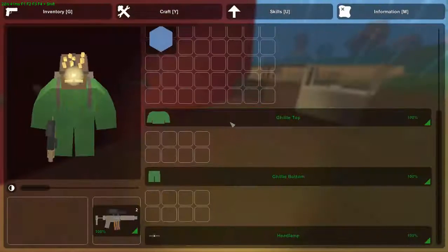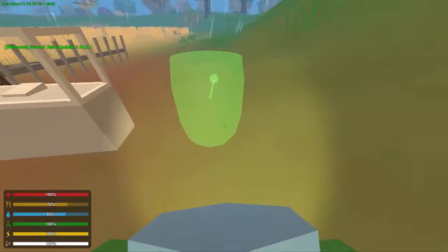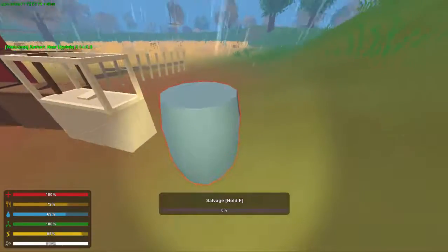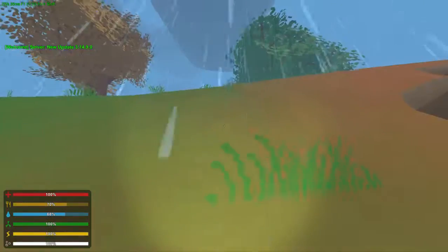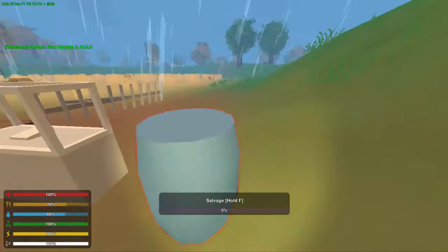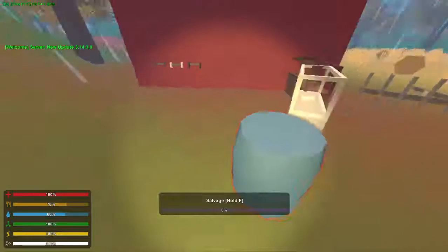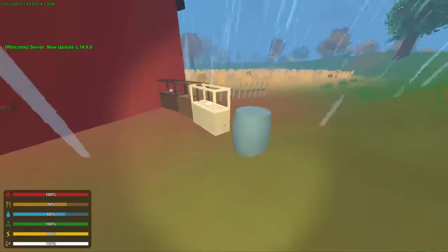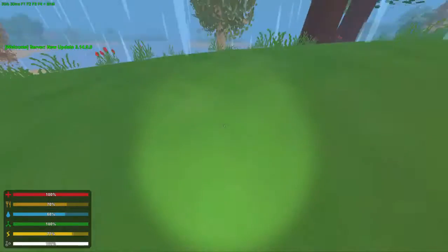The third buildable item is a water barrel. I'm assuming it's buildable because no crafting recipe was mentioned. What this is supposed to do is collect the rain, and once it fills up you'll be able to take the water out of it. It's a good alternative if you're in the desert and it rains occasionally — you'll be able to collect water this way instead of finding water bottles or going to a water source.